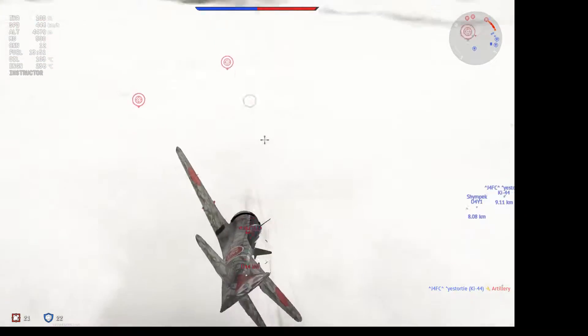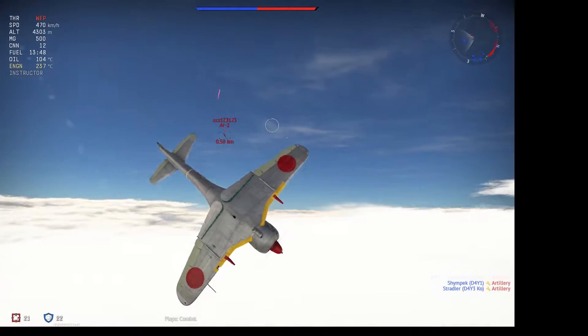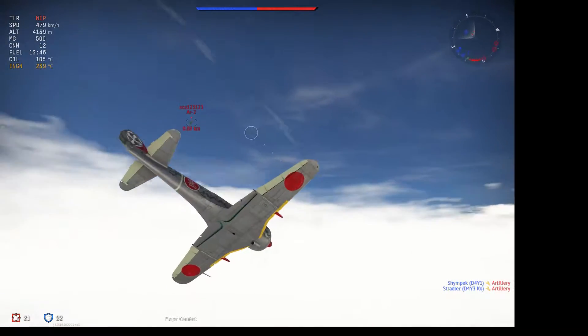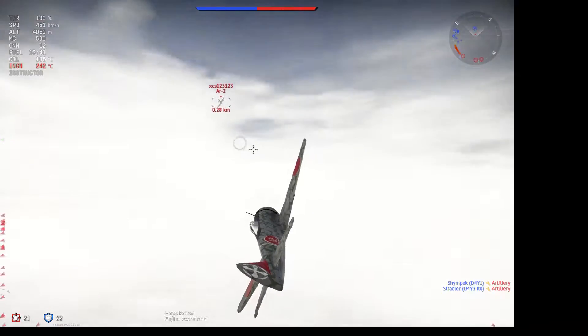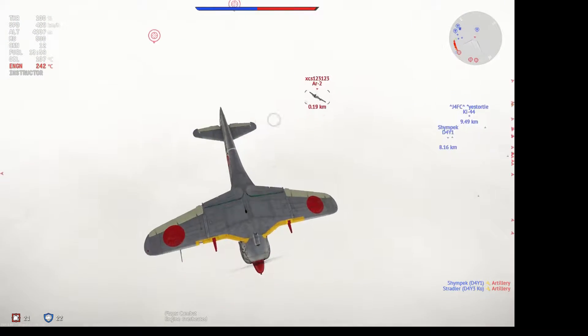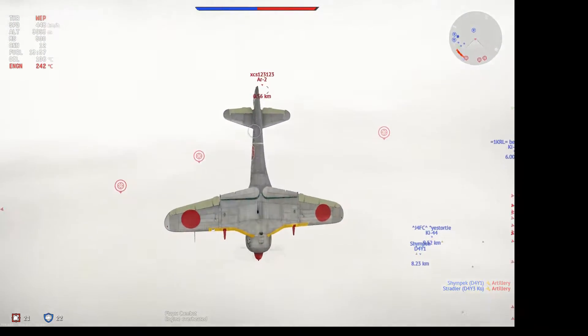The good point about them is that once you expend all the ammunition — which you'll do rather quickly, as there are only 10 rounds per gun — the cannons only weigh 49kg, which means they don't have much of an effect on your speed, as you can see.